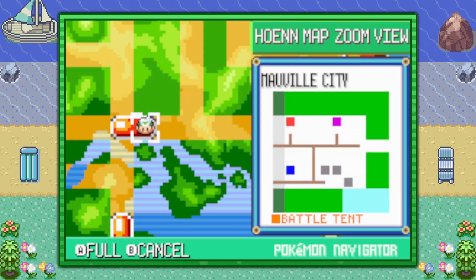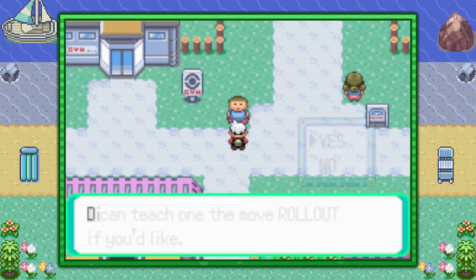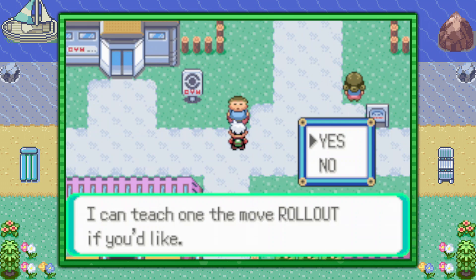If you're looking to teach your Pokemon the move Rollout, go ahead and visit Mauville City. Next to the Pokemon Gym, you'll find this chubby guy over here.